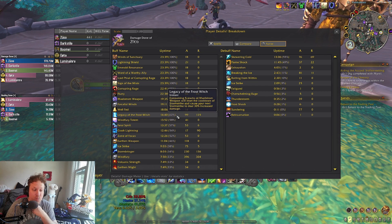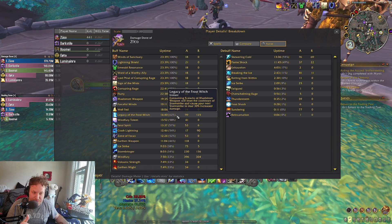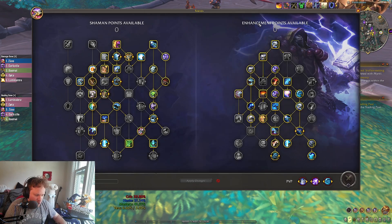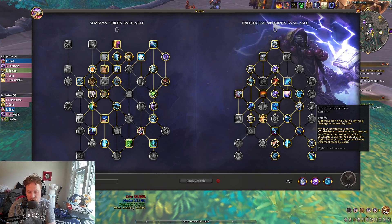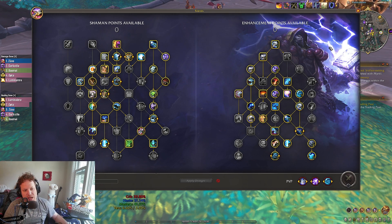Our uptime on Legacy of the Frost Witch was 62%. If you factor in that we're running from pack to pack, that's pretty much going to be up all the time. So 25% more physical damage — good for Sundering, good for Storm Strike, good for the Wolf damage, good for Windfury damage. Very good. And then the rest of our damage is mostly into Chain Lightning because of how much damage it does. Thorem's giving it 20% more damage, Crashing Stars making it hit more targets. That's the build I ran in this Freehold.